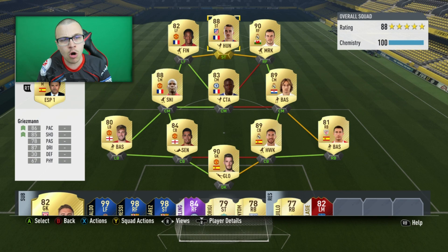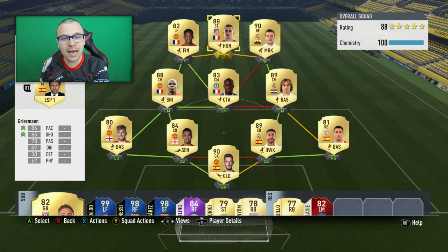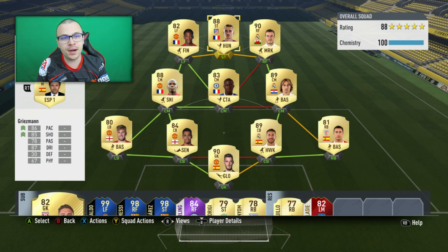For example, 10 days ago Bale cost 400k coins on PS4. Now he costs 300k coins — you save 100k coins, which is insane. The same thing applies to all of the rest of the players in the team. Every single player is much cheaper compared to his price from 10 days ago. But anyways, let me present to you the rest of the players in the squad.